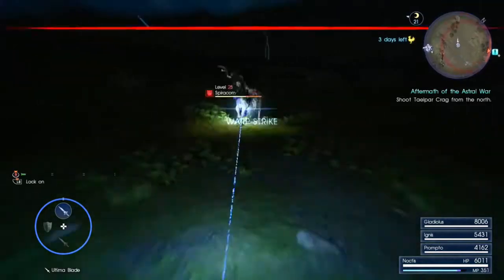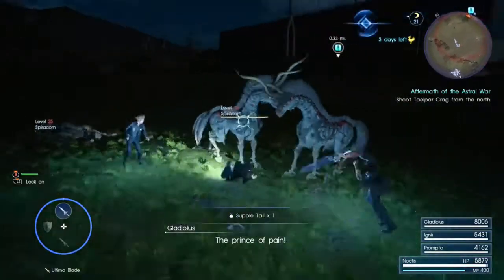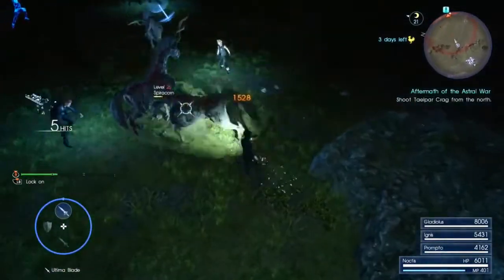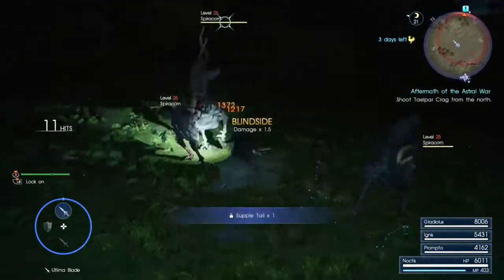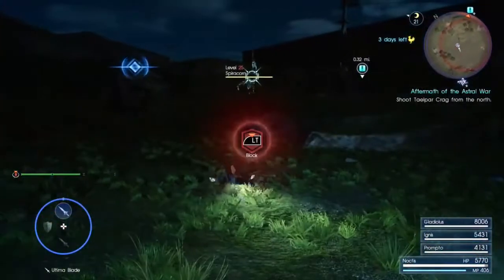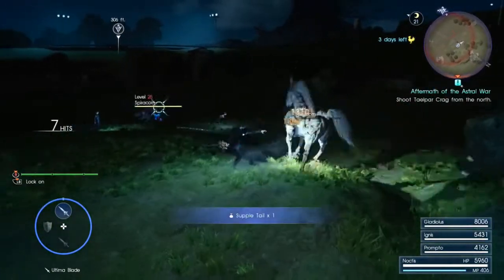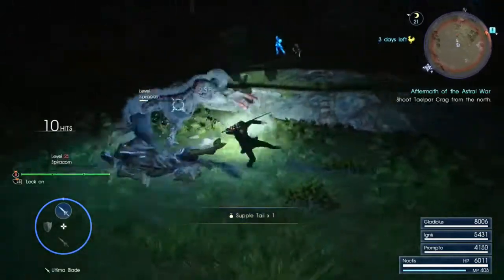What is that? I could hear them making noises but I didn't know what it was. What can I warp to? I missed. There's one thing I hate about the Spiracorns - they're fast. I hit both of them, not bad. I don't think I'm able to warp strike it - I think it was behind a rock. I wanted to warp strike it but it wouldn't let me. Almost got a boot to the face, and we did it.